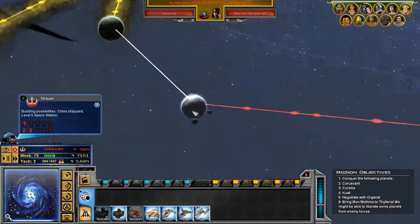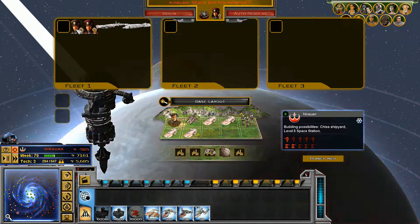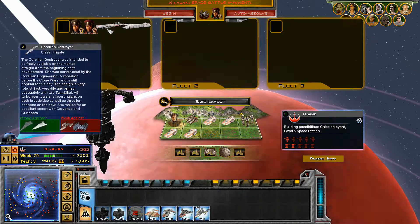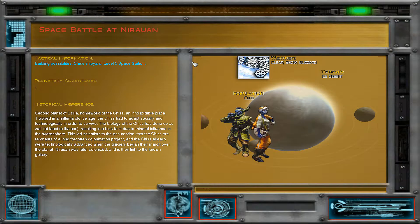If we don't get attacked first by another stinking set of Black Sun people. This time I do have an ion cannon again, so we can always give it a shot.